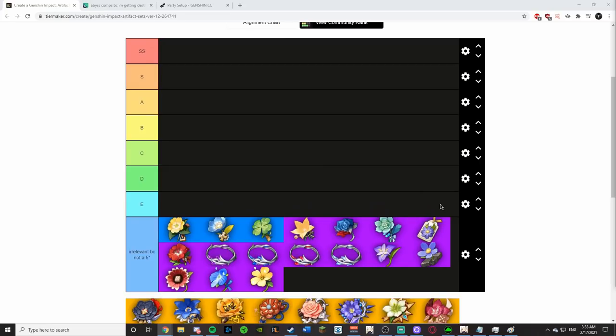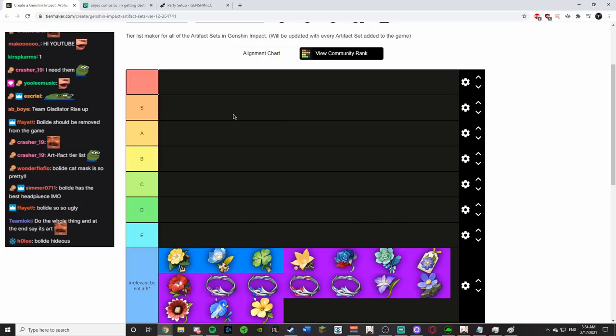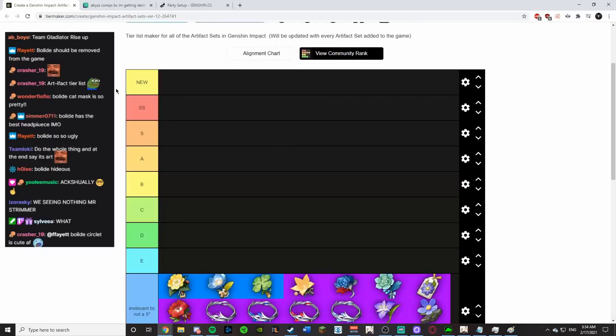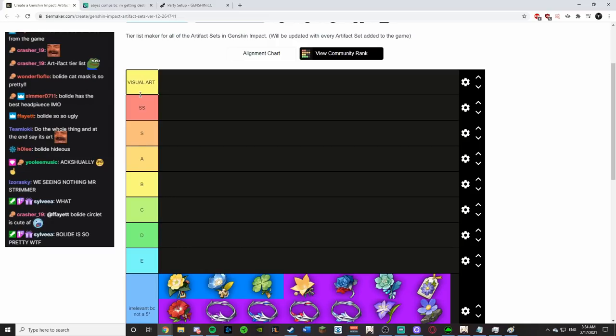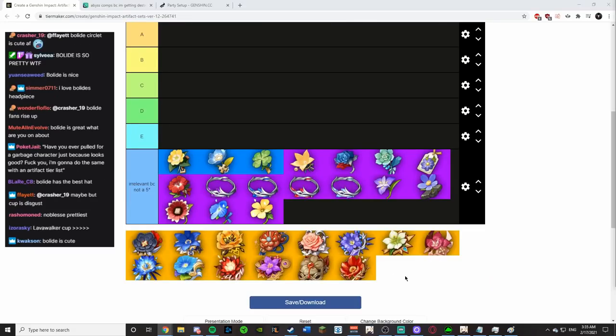This is the tier list you never knew you needed, but you do. First of all, we need to specify that it's art, so we'll add a row and call it 'Visual Artifact Tier List.' Okay, now people know what they're coming into.